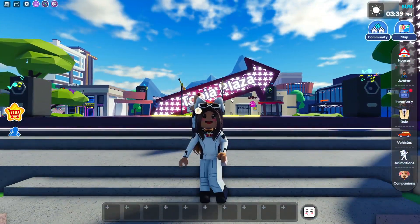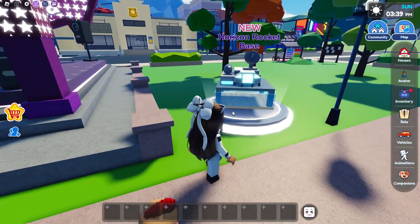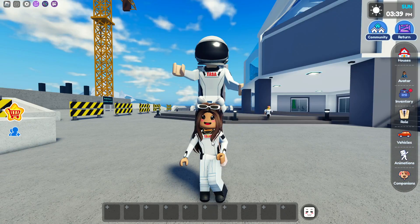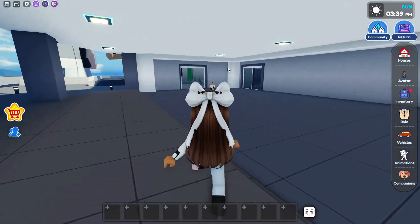So we're here in Latoya Plaza, and basically we're going to go over here into the teleporter to the New Horizon Rocket Base. So now we're going to click on yes, and then now we're going to teleport. Alright guys, so now that we're here, we're going to go into the base right now. So let's go over here, and now it's time to walk in.